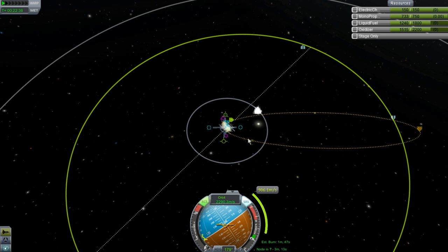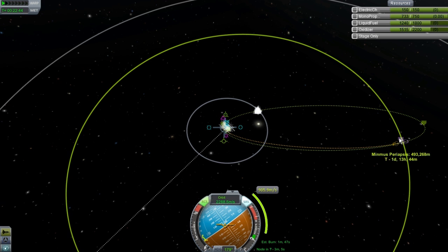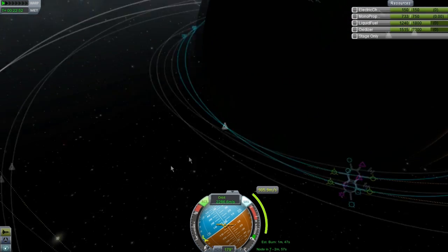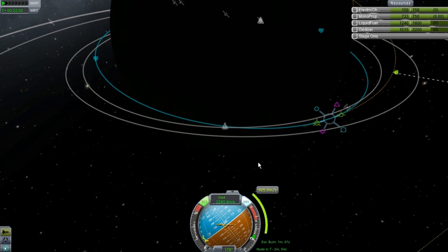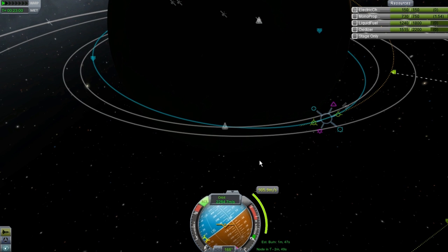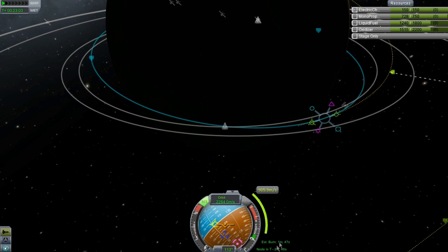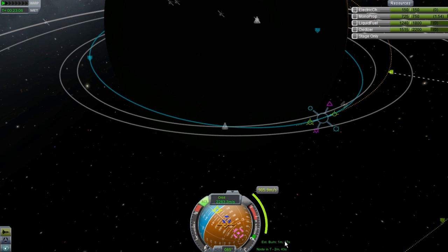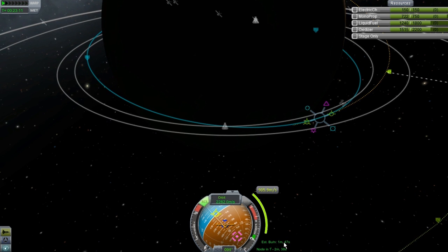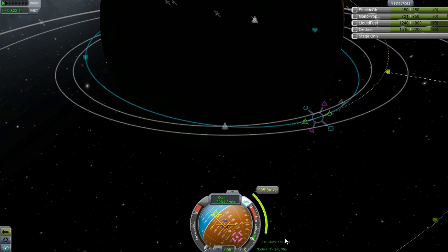I'll give it a little bit more. Bring it down just a little bit more. That right there is actually pretty good - 500,000 off is actually very good. You can see our burn is going to be about 2 minutes. I don't know how accurate that is, but I'm going to just go with that for now. We need to get this down to about half, so I'm going to start the burn at about 50 seconds roughly. I'm going to start it at 1 minute just to be 100% sure.